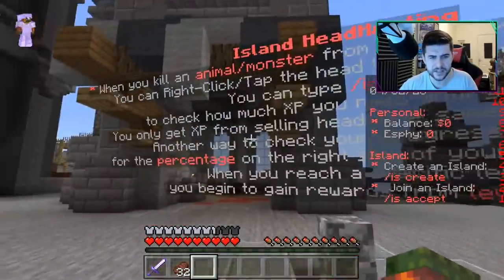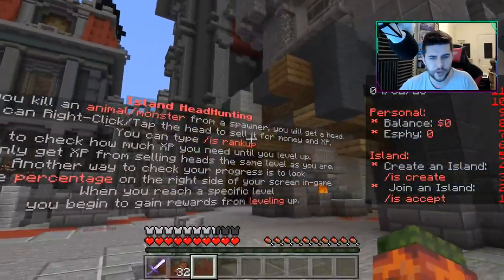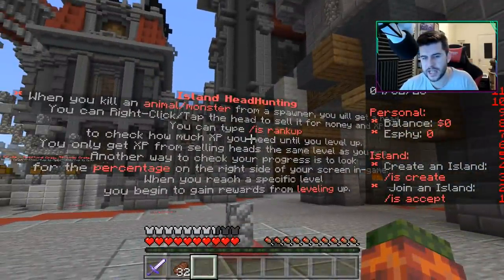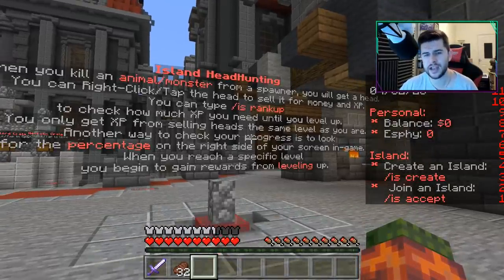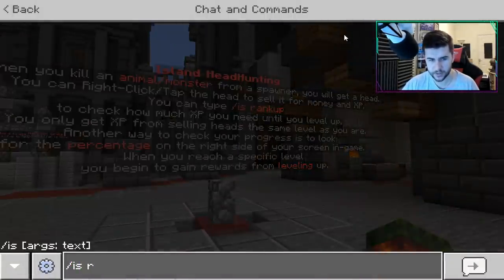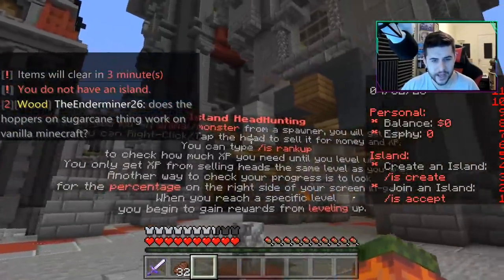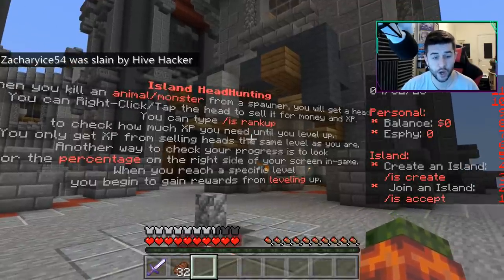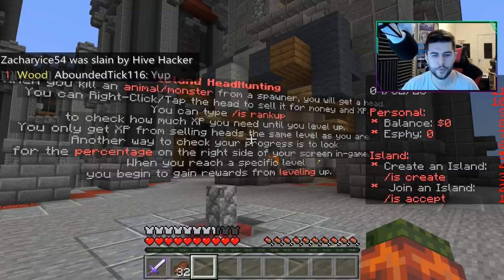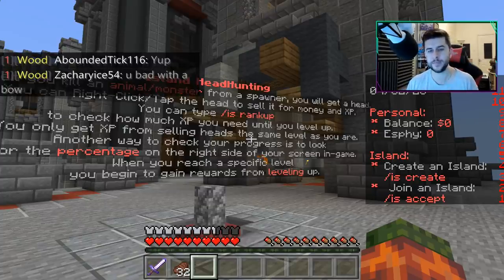Let's read the island headhunting. When you kill an animal or monster from a spawner, you will get a head. You can right-click or tap the head to sell it for money and XP. You can type /IS rank up. It says you do not have an island so we need to go to an island first. To check how much XP you need into the level, you can get XP from selling heads the same level as you are. When you reach a specific level, you begin to gain rewards for leveling up. So it looks like it's going to be level-based.